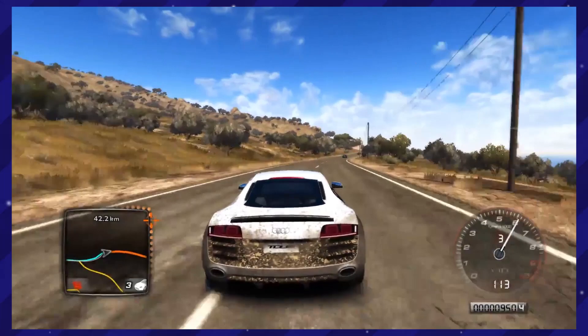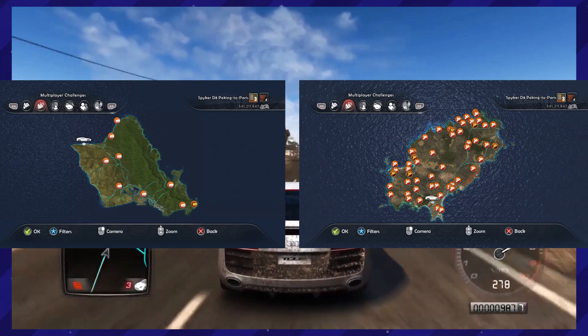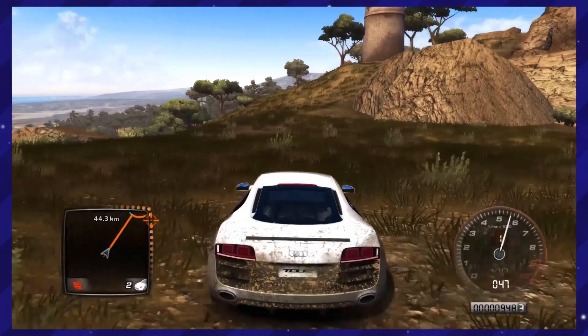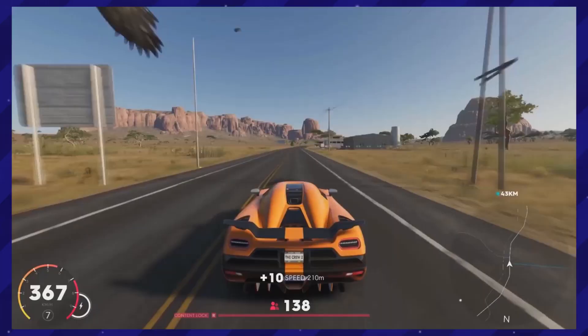Moving on from RPGs to racing games, we have Test Drive Unlimited 2, which has a map size of 1,600 square kilometers. This game is actually a unique one, because it actually has two open world maps for you to drive around in. You can visit the island of Ibiza, or the island of Oahu — Spain or Hawaii, those are two pretty good options. It's like having two open world maps in one game. You could stay on-road and visit the cities, or go anywhere off-road and drive around in the beautiful landscapes. And it is a racing game, so you'll have fun speeding through these islands.